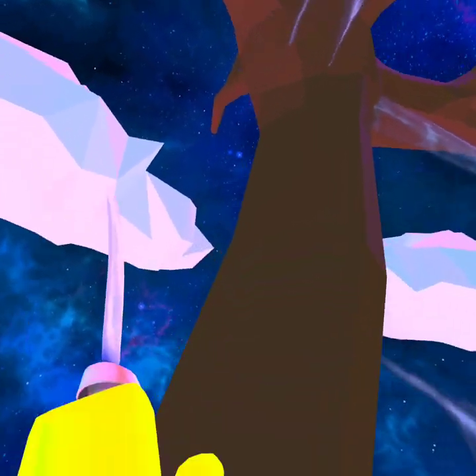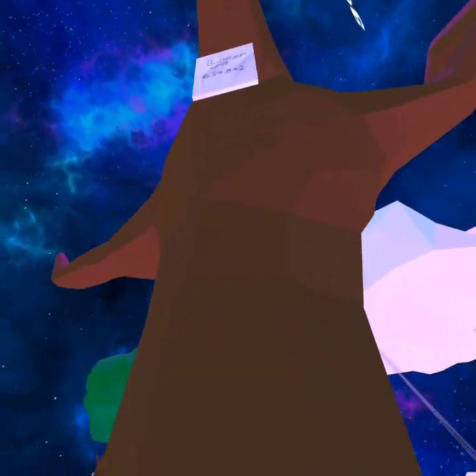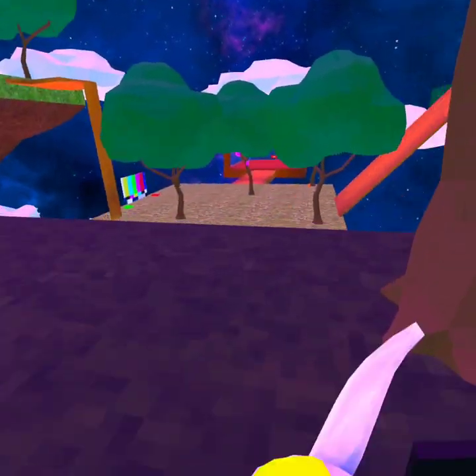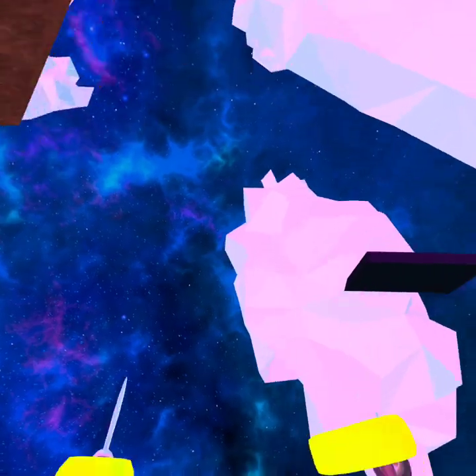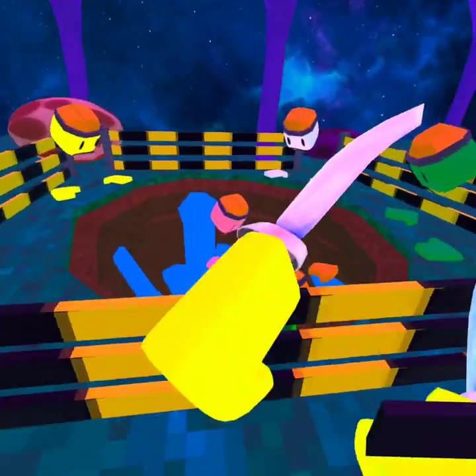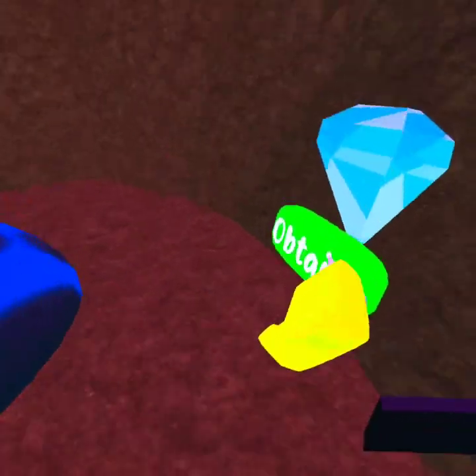They kinda look like zombies. There should be a code right here — this is for the bunker code: 654842. That's the code. And there should be two unlockables here — there should be one all the way down here, yeah right there, and there should be one right here.